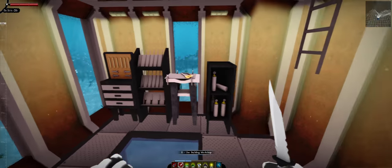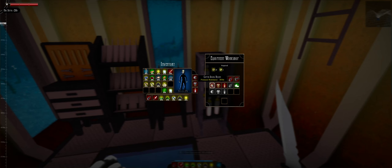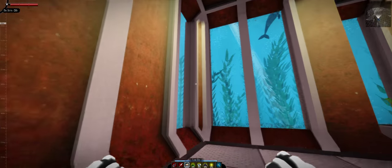And home sweet home. Here we go. Now, before we do anything, let's see if we can build. 15, 30, 45 — hey, look at that, we can already get copper. We don't have two gold, that's a shame. So our max depth is now 350 meters — wonderful. Let's go plant this quick plant pot.